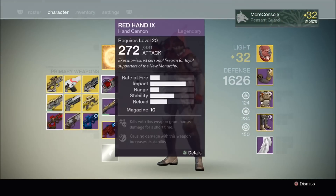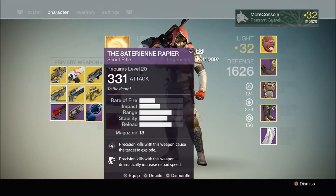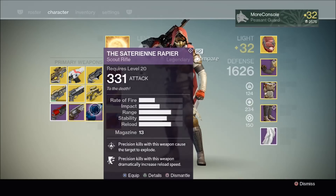Now let's compare it — let's equip it and compare it to the Saturn Rapier, because these are two very similar scout rifles. As you can see they both have exactly the same perks: precision kills cause the target to explode and increase reload speed. But the Crusader seems to have one more bullet in the magazine and slightly better range too. So overall I'd say the Crusader 1 scout rifle is the better scout rifle because of that one additional bullet.